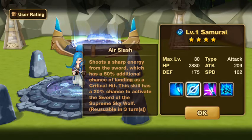Then we've got Air Slash — shoots a sharp energy from the sword, which has a 50% additional chance of landing as a critical hit. This skill has a 20% chance to activate the Sword of Supreme Skywolf, so we've gone from 10% to a 20% activation rate.